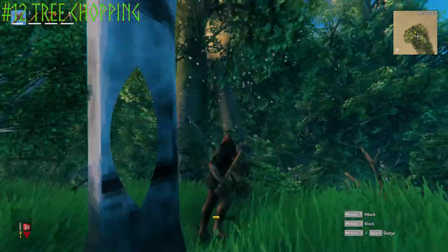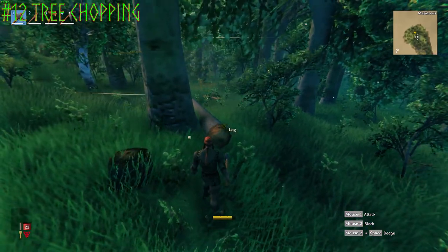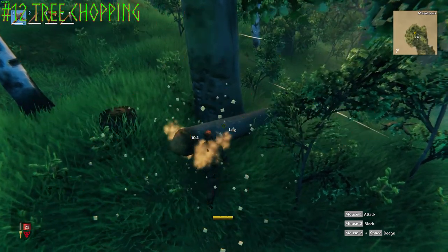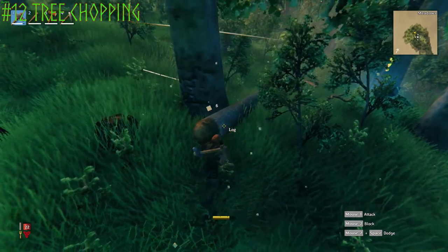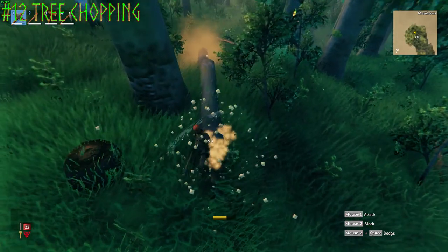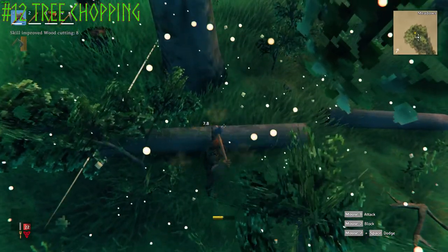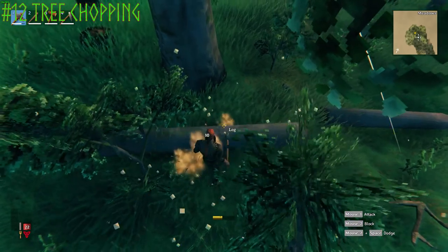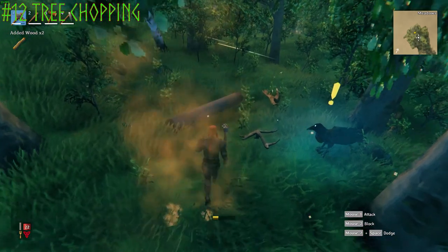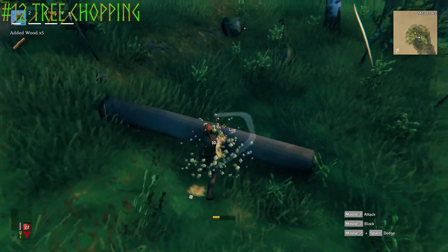Here's the first tree I'm chopping down. As it falls it does damage to nearby trees, and as it lands it does more damage to itself. When you chop a tree down it turns into a large long log, then you break it into two logs, and then breaking each of those two logs gives you regular collectible wood — about 10 wood each for a total of 20 wood per tree chopped down.